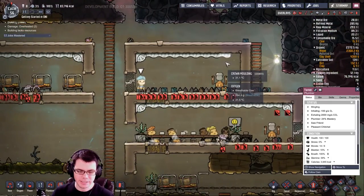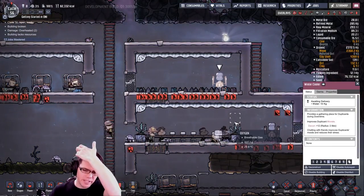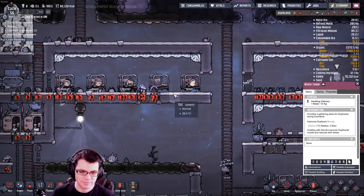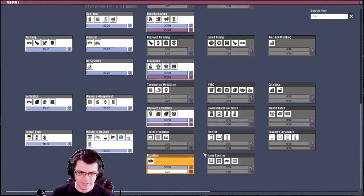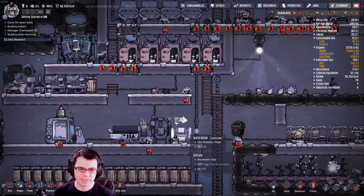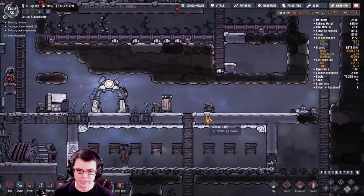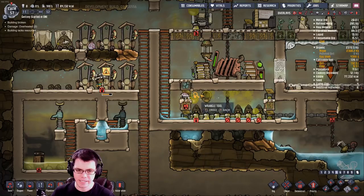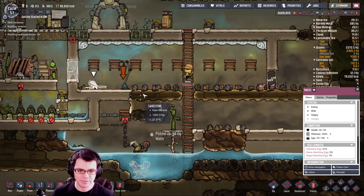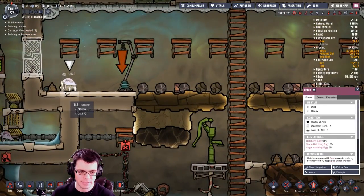Here's the little rec room where dupes can come. You can see that if they use the water cooler, they'd actually get a benefit out of it. My research has stalled out, so I need to make sure that keeps running at a higher priority. There's another hatch to be wrangled — and another one, and another one down here. So many! There we go, dropped one off. He's going to find a little spot to bed down after he eats some stuff — maybe poops out a little bit of coal.